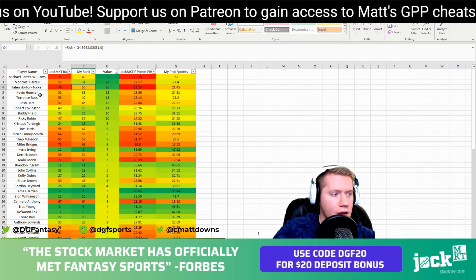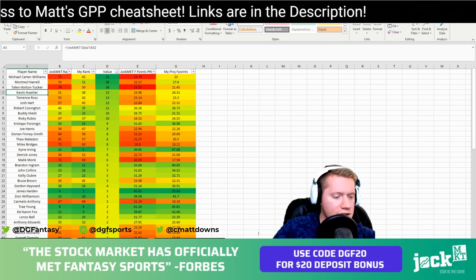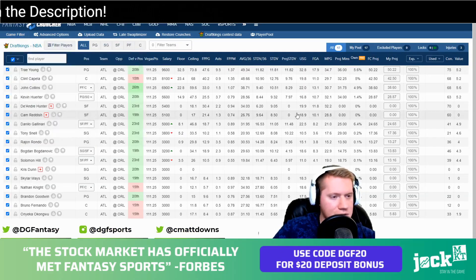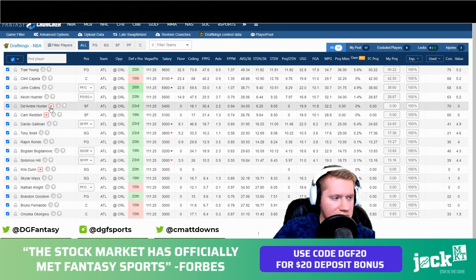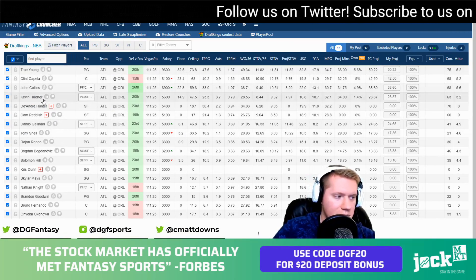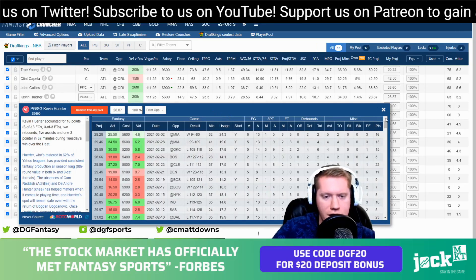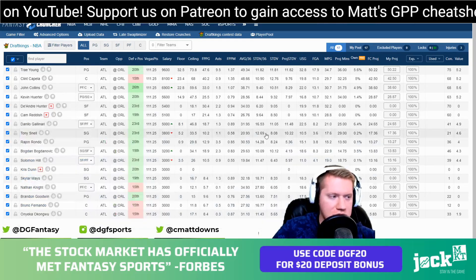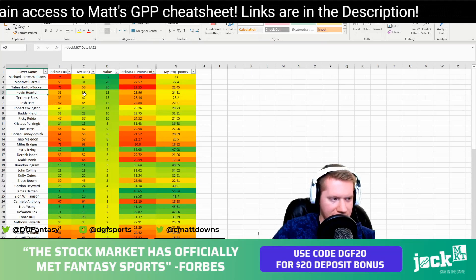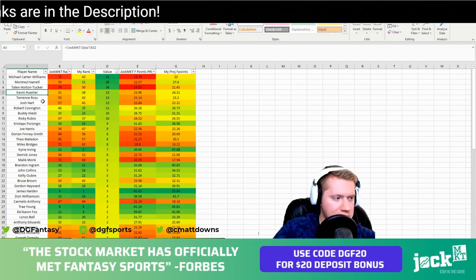Another guy I want to talk about is Kevin Herter — just a mispricing and misplacement. Herter is at the 51 spot but he's been outperforming his ranking as of late. With Hunter and Reddish out as the two major shooters on this team, somebody has to fill that void, and Herter's been doing very well — 30, 34.5, and 25.5 DK points in his previous three matchups. We have him projected at the 38th spot. A 51 ranking is just way too low.